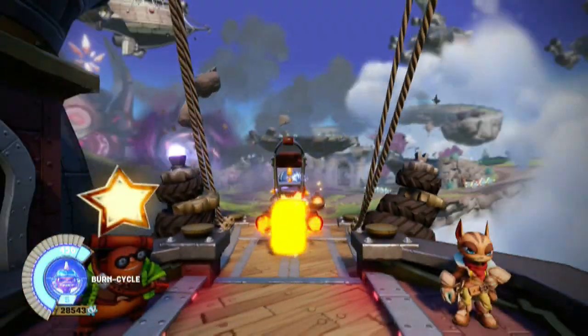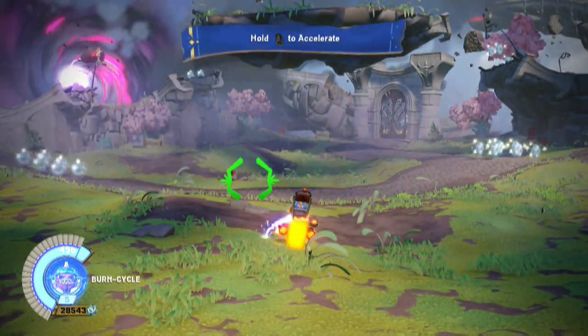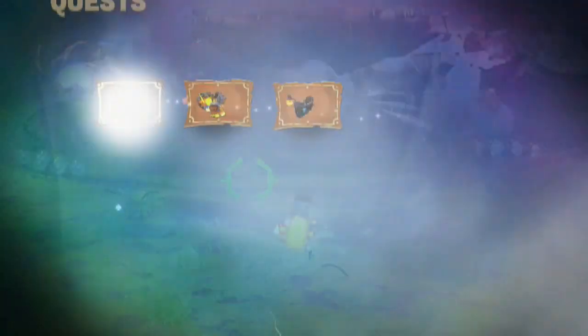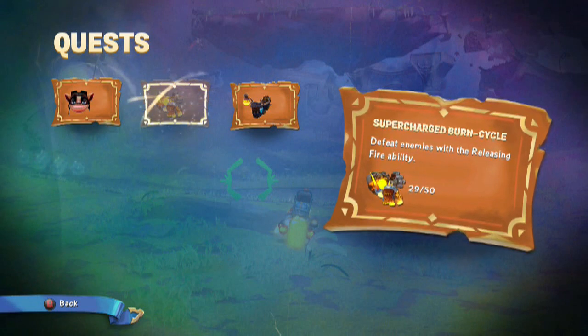Usually you can knock these out really quick, but his you have to kill them. There we go — the releasing fire ability. That's going to be your Y button on the Xbox One. I've got 29 out of 50 and it's taking a long time to do that. I think I've perfected a method that makes the most of this area.